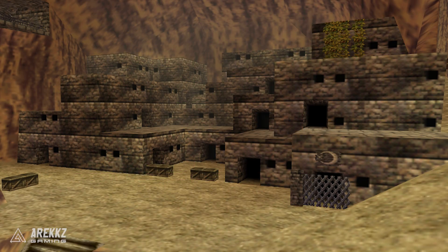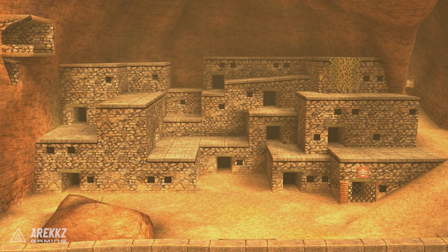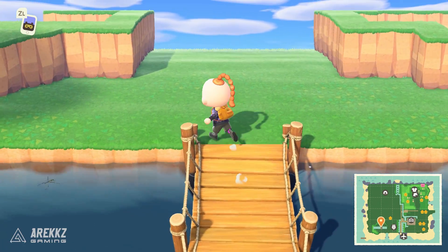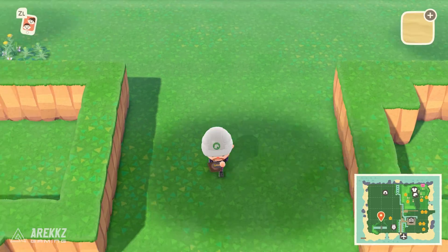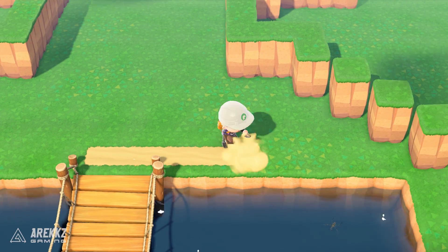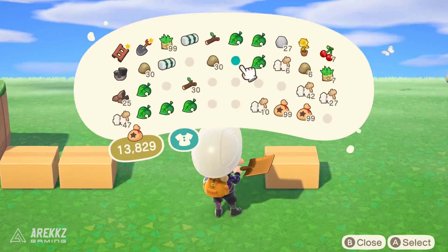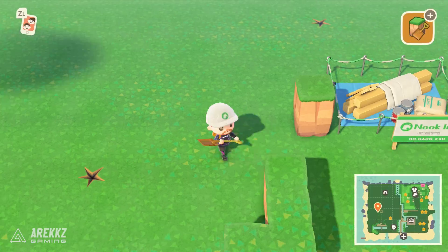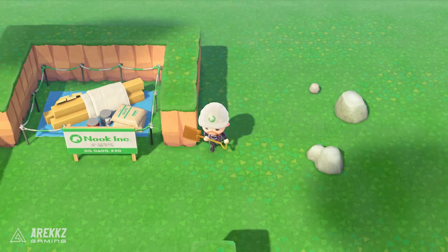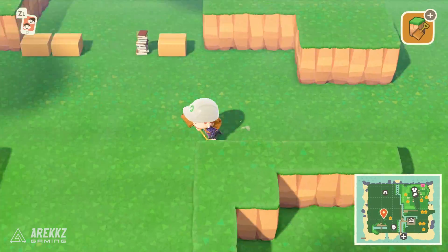The reason I chose Gerudo Valley is partly because you guys suggested it, but also because the tiered building structure can be simulated with cliffs. If I pick two or three houses and embed them in the cliffs, I can replicate the look of the Gerudo Valley town — the doorways can represent entrances into the dungeons. Someone in the previous video also suggested using wooden panels with designs on them to simulate walls, and I definitely want to look into that because it could be a great way to build up the wall aesthetic.